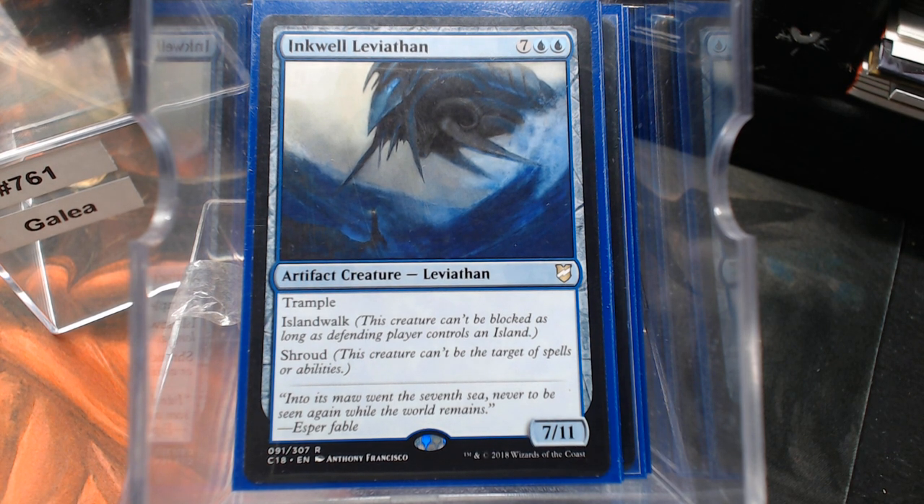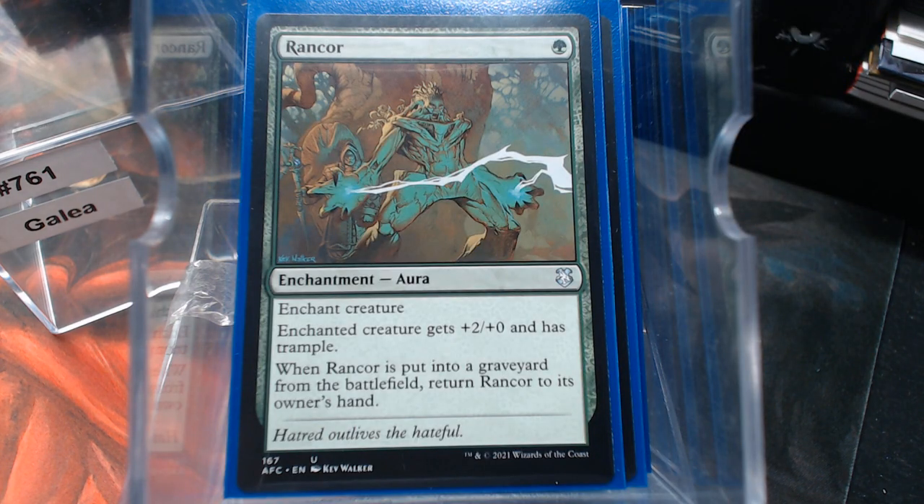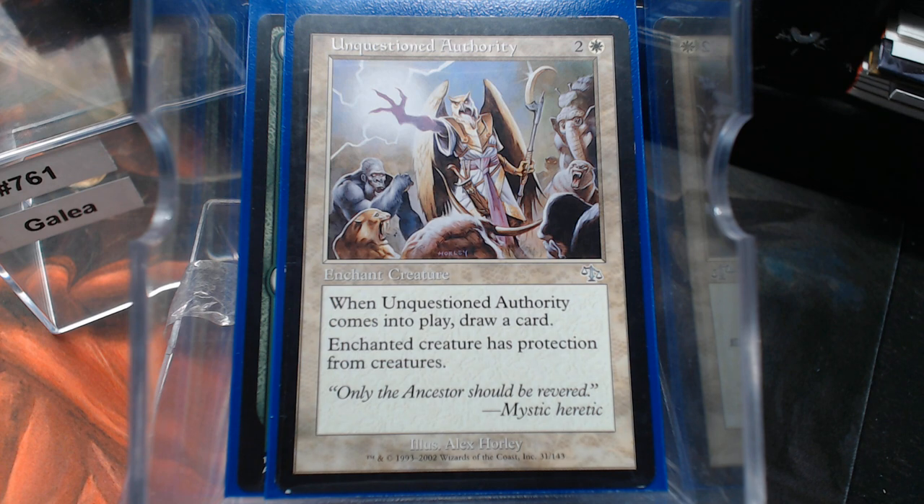I mentioned the four Auras. They are Abundant Growth, Wild Growth, Rancor — because it's really good — and Unquestioned Authority. Not only does it replace itself, but it makes your creature unblockable via protection from creatures.